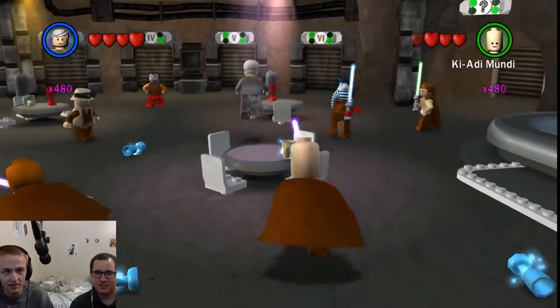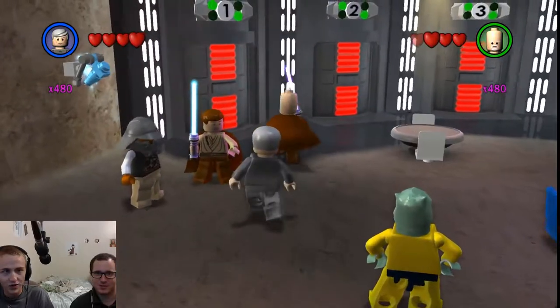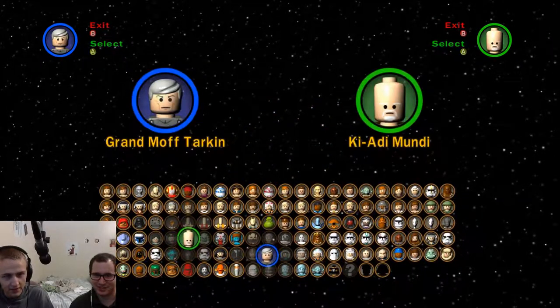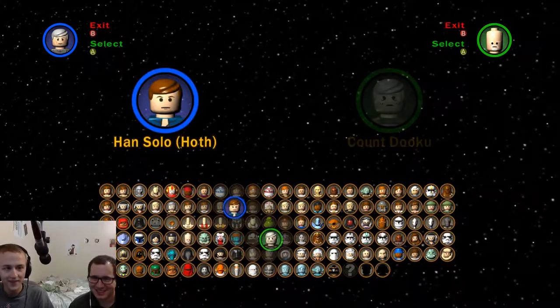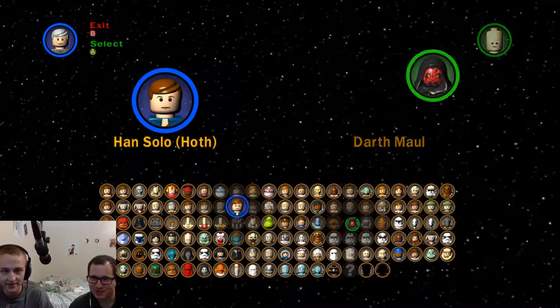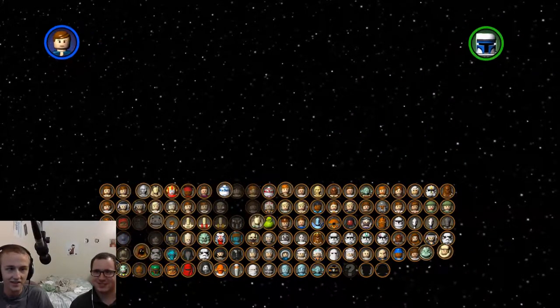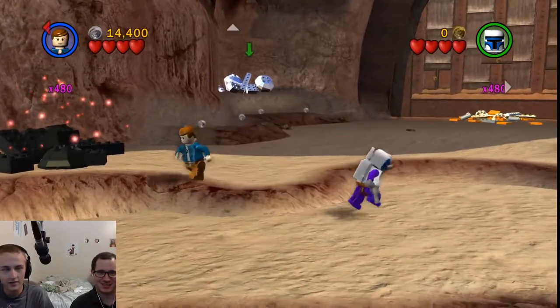Episode six is where we need to go. Have you done any yet in episode six? Nope. So we are starting with powers, and looks like we are missing seven minikits. I'll go ahead and be Han Solo because his blaster is awesome. I'll be Darth Maul - dark side stuff. Actually, go with Jango Fett. Darth Sidious has cooler moves though.